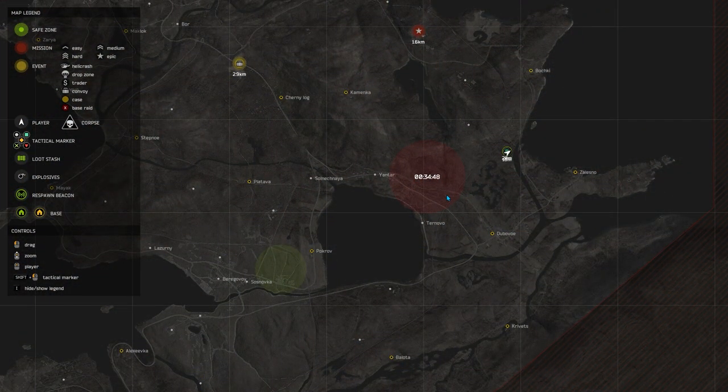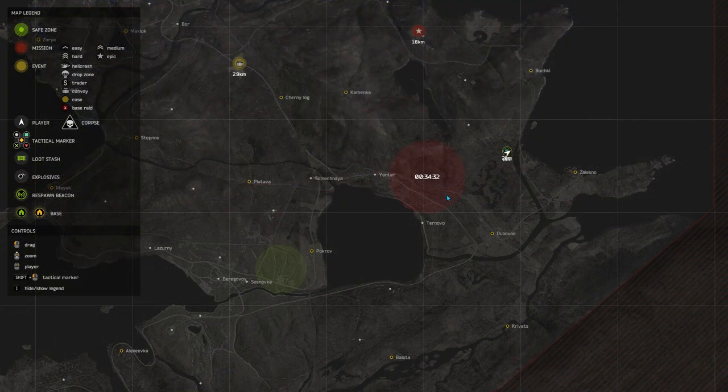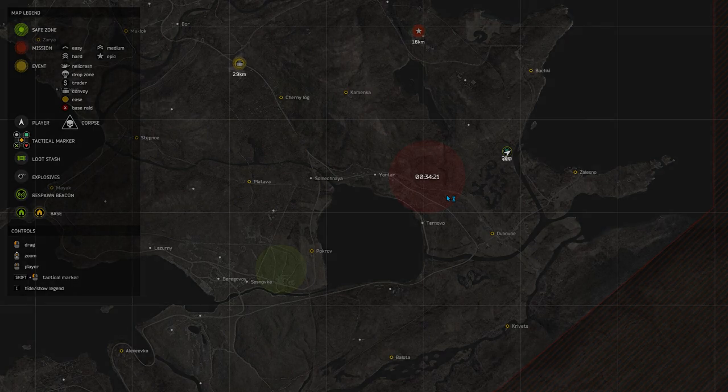Another place that is good for nails is Dubvo. It is a very good place for nails because it has similar buildings to Yantar and they contain similar items. There are probably other places on the map that are plentiful in nails, but these two main locations — and Yantar especially — are by far the best places to get nails. Hope you guys enjoy this video, see you in the next one.